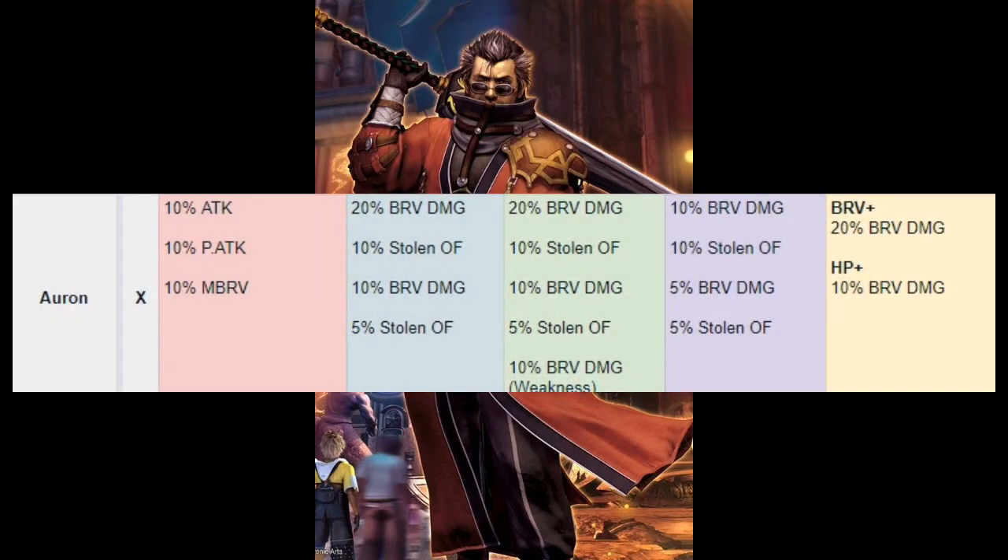Moving on to Eran, who gets his EX realization and character board. His buffs give him 10–20% more attack and 10% more max brave. Skill 1 gains 30% more brave damage, 15% of which can overflow. With Skill 2, he gains 30% more brave damage — 40% if hitting weakness, which with his melee resist down should always be active — and that brave can overflow up to 15%. His EX gets a total of 15% more brave damage and 15% more overflow. His Brave Attack Plus gets 20% more brave damage.